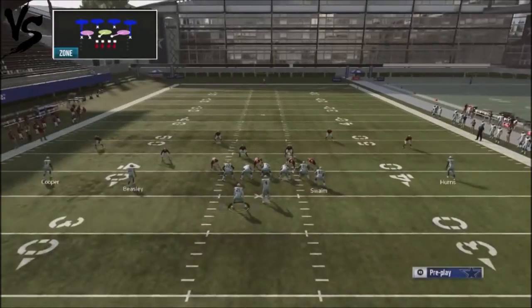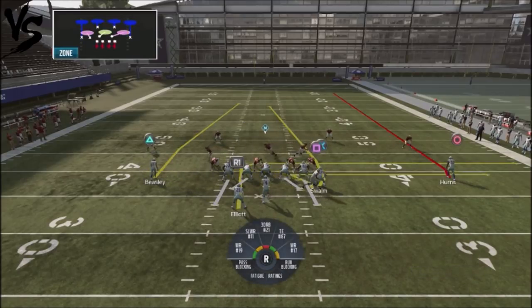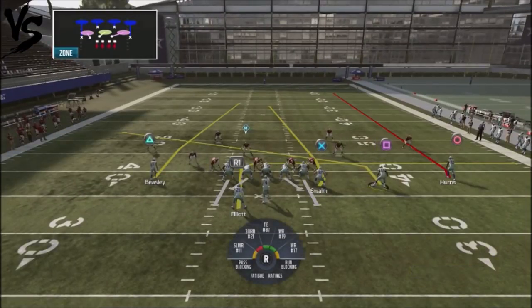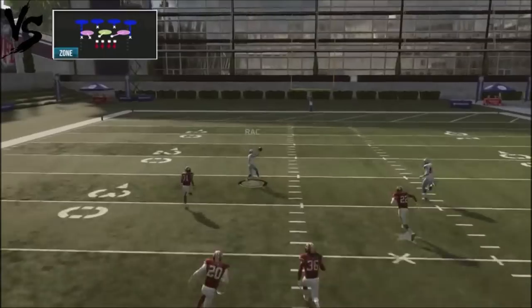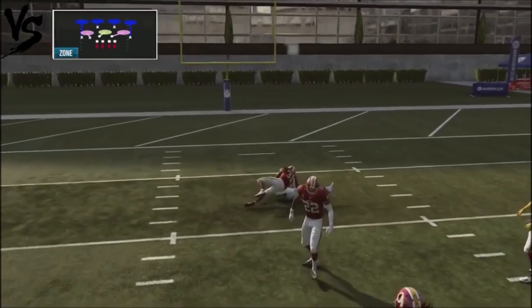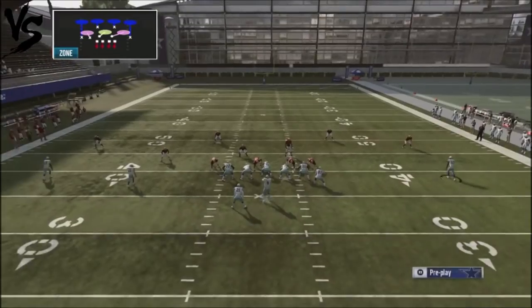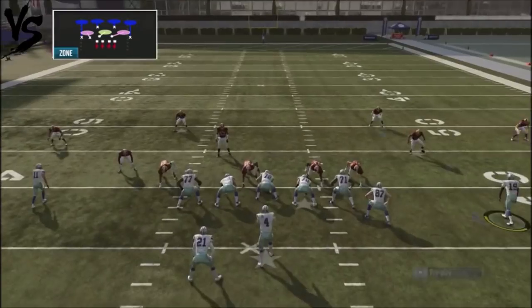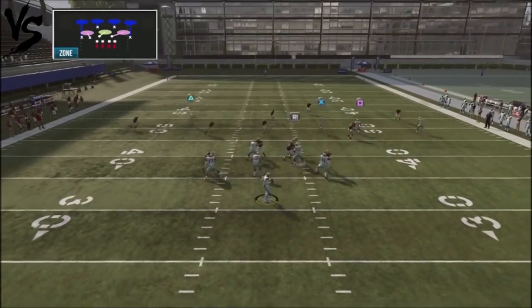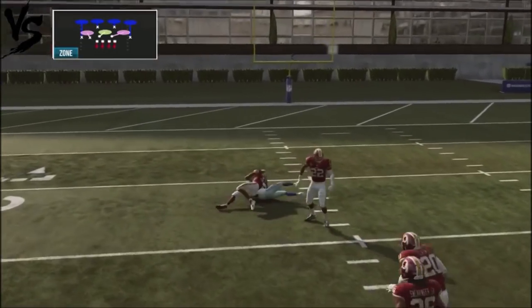So how does this work against a cover four shell or some kind of a deep zone? There's a match error right here with that cover four shell where another wide receiver actually gets wide open on this play. I think the way this play is set up, it just messes up a lot of matching principles. Watch the slot guy — one play touchdown right here against cover four. You're just going to cause a lot of problems with your opponent.